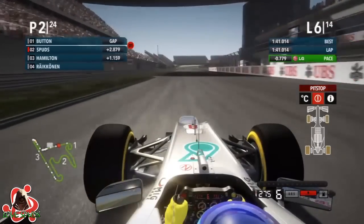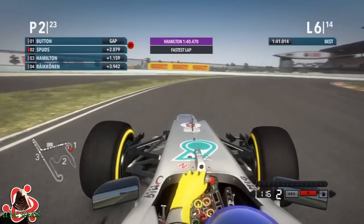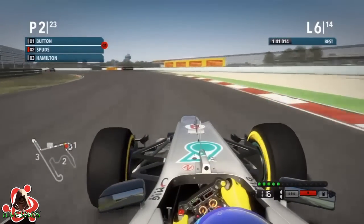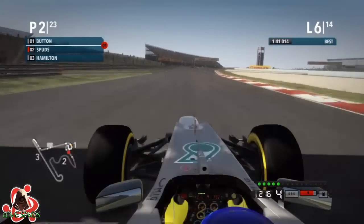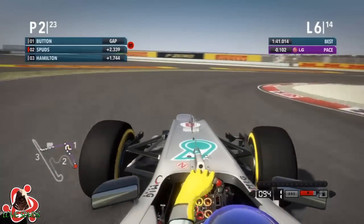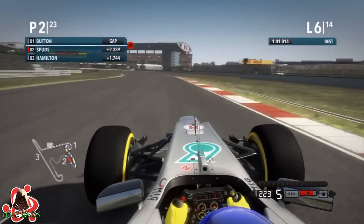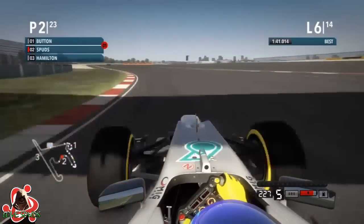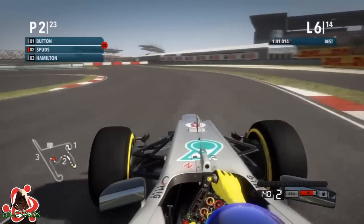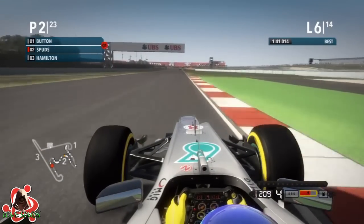I improved my lap time a bit but I'm still not near. Button's on 1:47 and Hamilton's on 1:44, running on full revs trying to close the gap. So he's obviously going to appear in my mirrors sometime soon. Wow, I didn't realise it was lap 6 already — that went quick. My fastest first sector of anyone so far, but I'm sure that will change as Button is 2.3 seconds ahead and Hamilton is 1.7 behind.